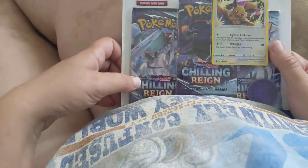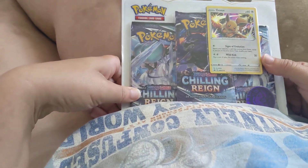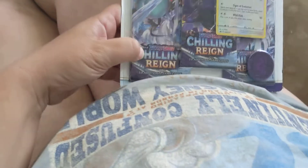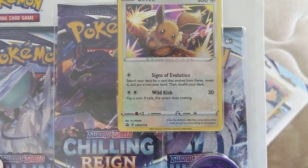Hello boys and girls, Pokefans of all ages. Once again, it's time to look at more Pokemon stuff. This time, I got a pair of Chilling Reign 3-pack pods to open. One of them has Eevee in a cute little promo. Signs of evolution, always nice.